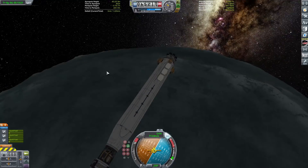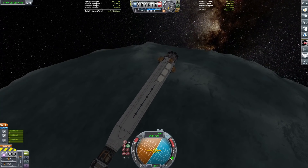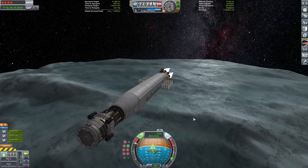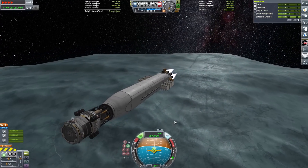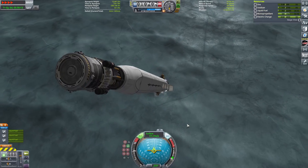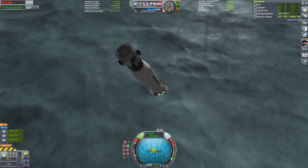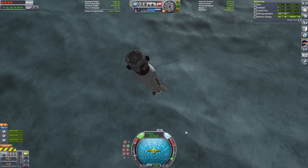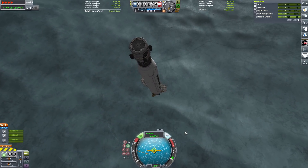We have now decoupled that fuel module. This thing is actually a lander — it's going to literally land itself, refuel itself, and then re-rendezvous. That's how we're going to get ourselves refueled. It's not perfectly efficient obviously, because you have to spend a lot of fuel landing and taking off.